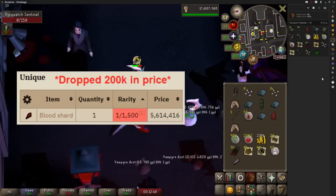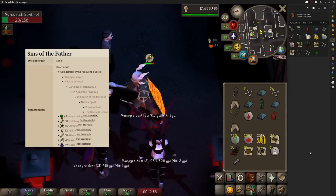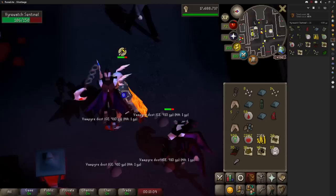To do this you need to complete the Sins of the Father quest, a master level quest with some mid-level requirements and some prerequisite quests. As long as you aren't wearing Vyrewatch clothing the sentinels in Darkmeyer will always attack you. You need one of the flails from the quest to kill them, and you can just stand in one place with auto retaliate on — there are enough of them that they'll constantly keep attacking you.